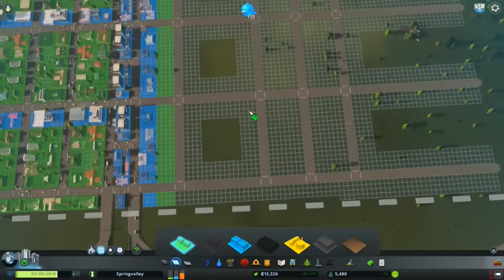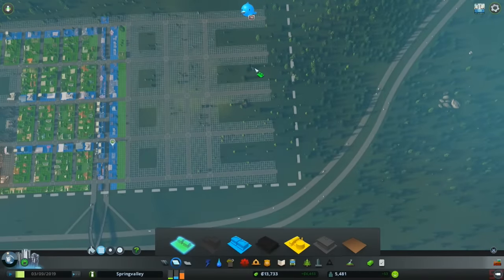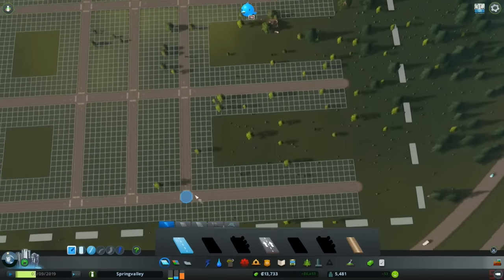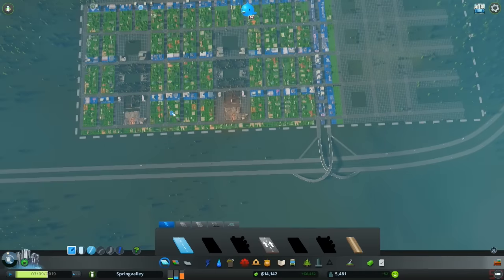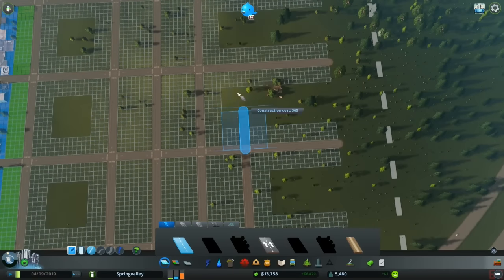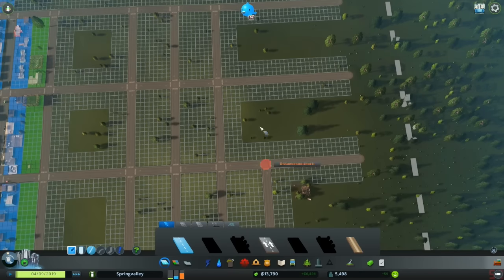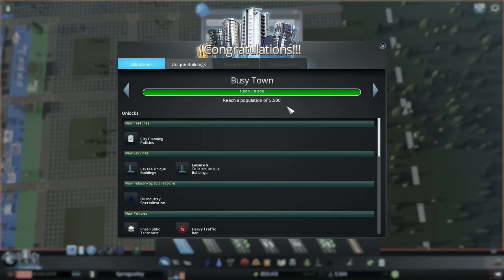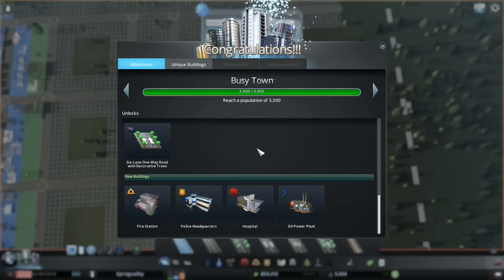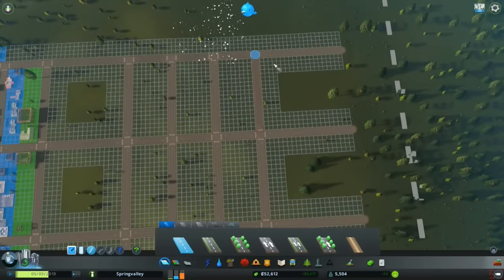That's gonna start letting people move in. I'm wondering why I'm not getting money fast — wait, it's a population of 5,000! So we've got all kinds of new roads, fire station headquarters, hospital — all kinds of goodies unlocked.